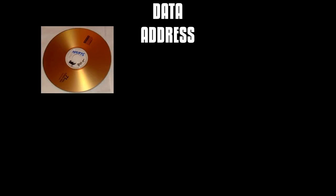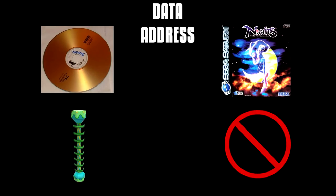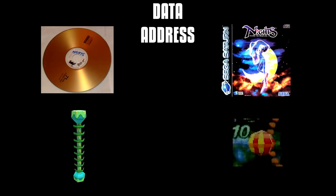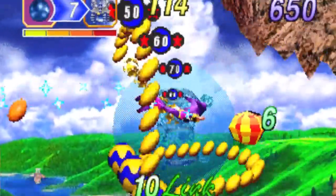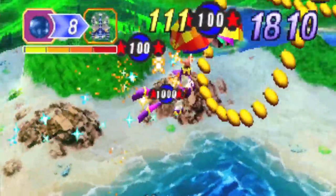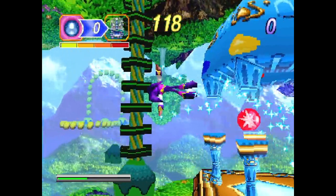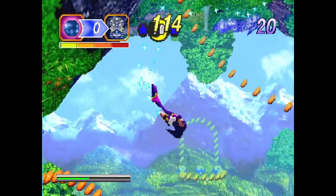One final thing to note is the data address for this asset. In the E3 beta demo the address naturally points to this unused pillar. In the final game however this pillar is no longer in the game's data — but the address is still pointing to something. In the final version the address now points to the bonus ball item, which is a collectible that gives you bonus points if you successfully keep a link going. It's unknown if the unused pillar might have had any conceptual relation to the bonus balls. The two items could be completely unrelated, or there might have been some similar gameplay functions between the pillar and the bonus ball.